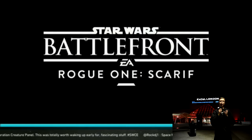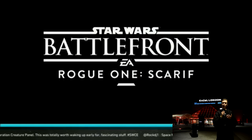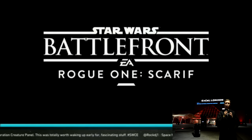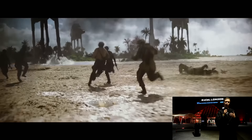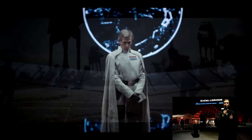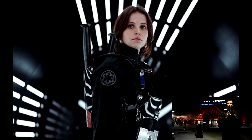Moving even further, they confirmed a fourth DLC — a Rogue One DLC that will be released alongside the Rogue One movie. This is fantastic news and a lot of people, including myself, have speculated about this. The only details we got are that it's called Rogue One: Scarif, which is one of the planets shown in the movie — the scene from the trailer with walkers and a beach that almost looks like a tropical paradise. The two new heroes we'll be able to play as are Krennic and Jyn, both of whom you may have seen in the trailer.